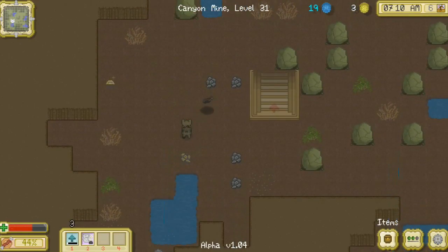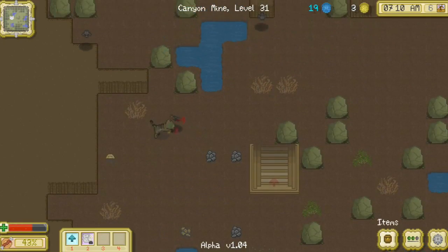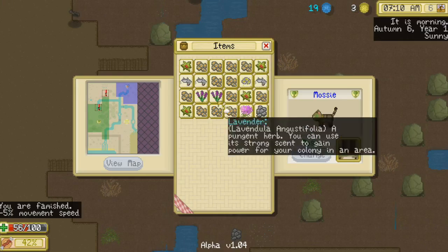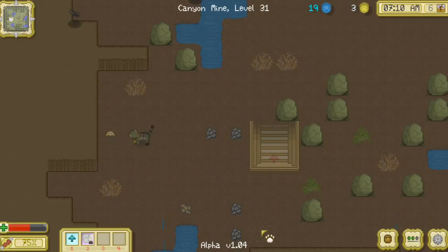No, Mr. Bat, you can't keep me away from whatever this little loot is — you can just back your little batty self out here, thank you very much. We gained a little experience point fighting him. You guys — it sparkles!